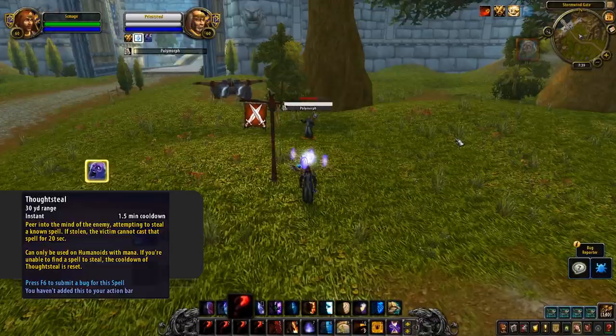As you can see with my mage here, once my polymorph gets stolen it's replaced on my bars. Whilst this is probably a placeholder for now, you can see when I look to use the spell I get an animation above my head. So as mentioned, Fort Steal is sort of like the old symbiosis. You steal a set spell from every class or spec and then have access to that spell for 20 seconds.